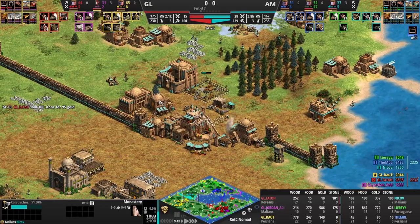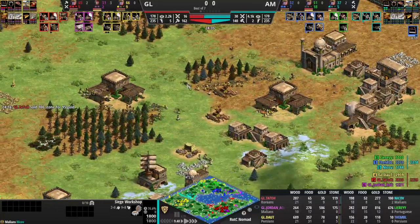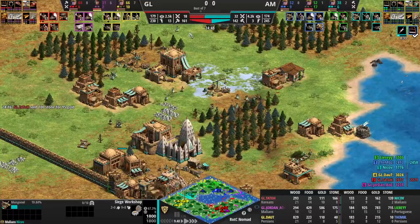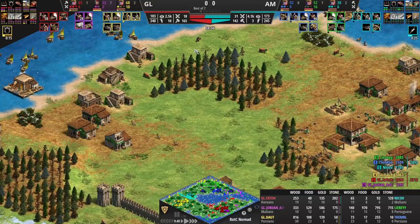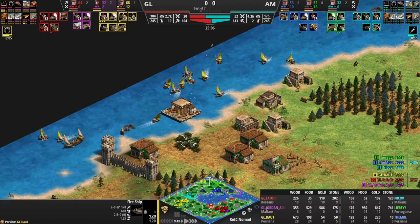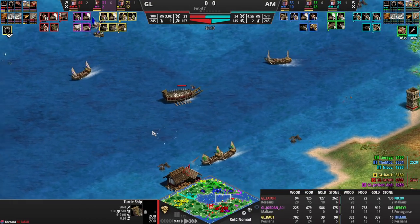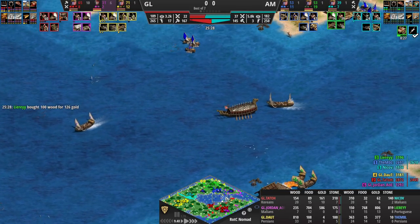There's a turtle ship coming out too — that could be pretty annoying. Nikov is still only on one TC, going for a monastery siege workshop approach. Doubt went for knights but didn't really invest into it. Doubt is sitting on three TCs. Looking at the villager numbers, AM is still behind by 20 economic units — that's villagers and fishing ships together. It might change though if Leary manages to kill the fish from Doubt. Leary is looping right by Jordan's fish.